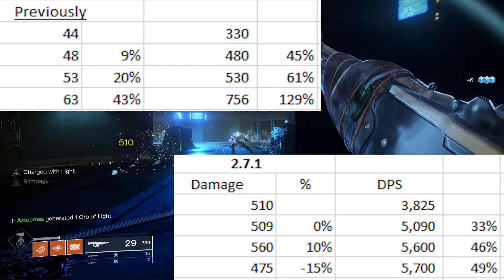At one stack of Rampage, this dropped pretty substantially to 24 per crit and 16 per body. Where it made up for it was that increase in rate of fire to 600 rounds per minute, which actually dropped the time to kill value to 0.7 seconds. At two stacks of Rampage, this jumped back up to 27 per crit and 18 per body, still at 600 rounds per minute, but brought a level of forgiveness requiring only 6 crits and 2 body versus 8 crits at 1 stack. At three stacks of Rampage, everything stayed the same — 27 per crit, 18 per body — but 720 rounds per minute was the big game changer, dropping TTK to 0.58 seconds.